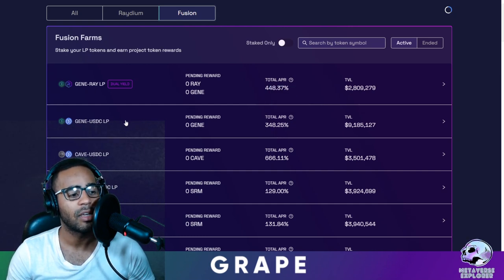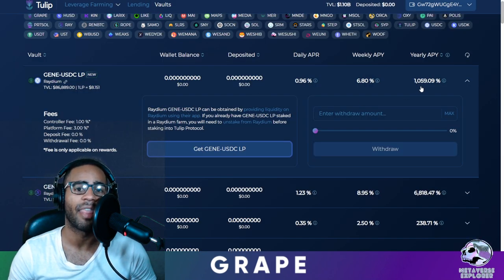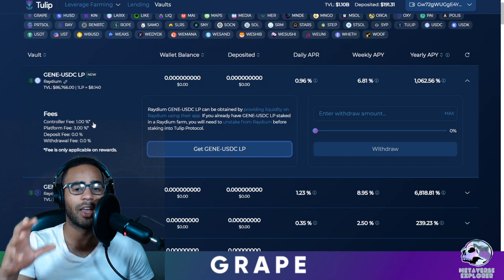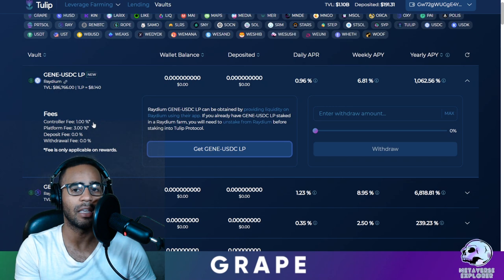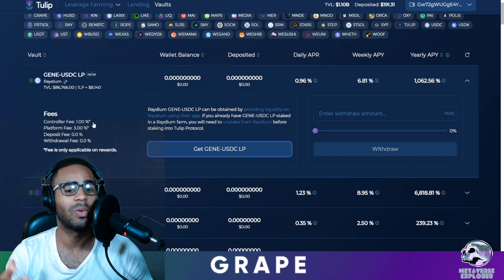When you provide liquidity here, instead of farming for 348%, you bring it over to Tulip and you get 1,000% — one thousand percent — from 370%. What do they charge you? They charge you 3% here and 1% here, so they charge you 4% total. Do you get what that means? You have something earning 300% a year, but now you can be earning 1,000% per year, and they charge you just 4%.